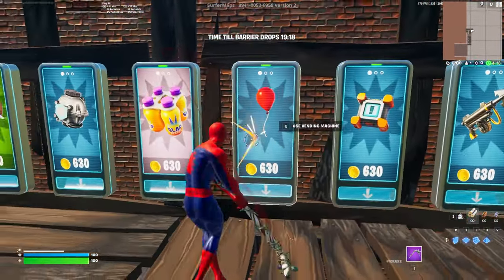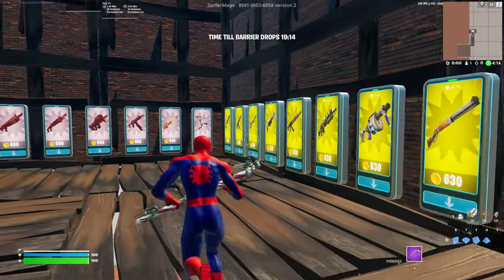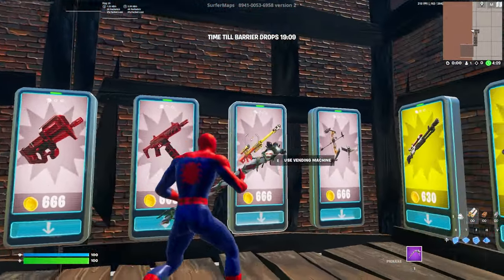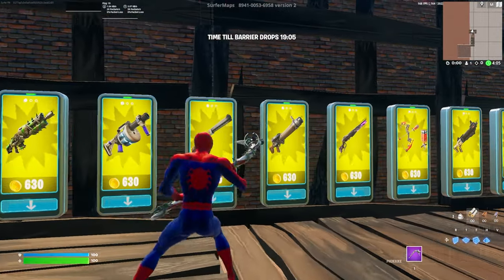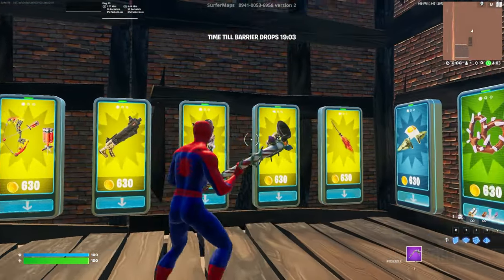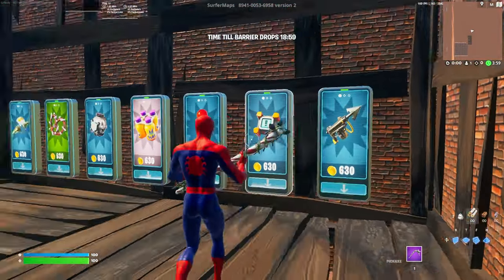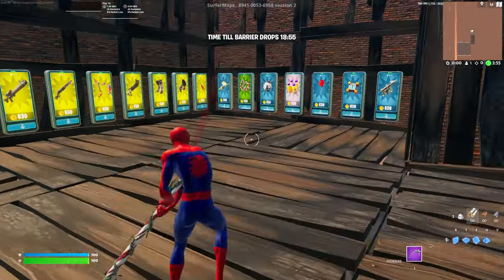There actually is a way you can trick Epic into giving you all of these items. Every single one of these vending machines gives you one free skin per machine — so you'll get 27 free skins just by doing this glitch.